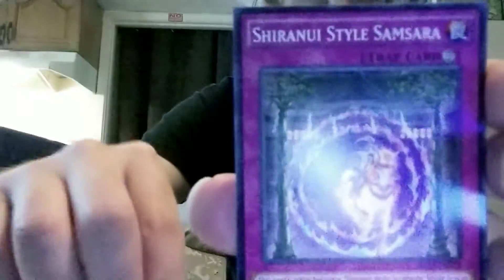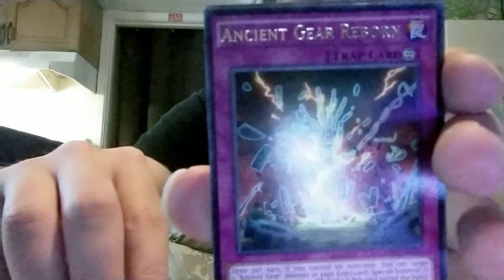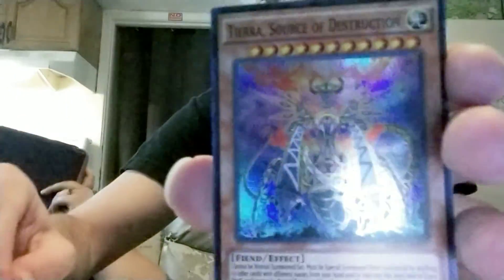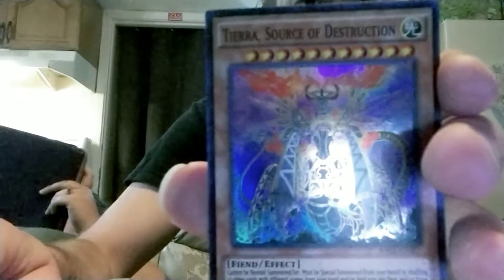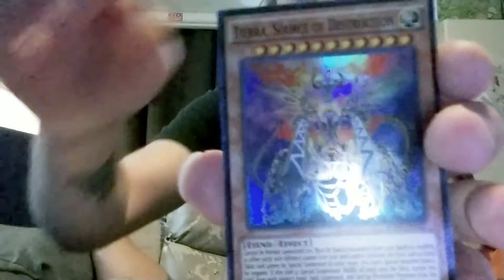That glare is terrible, sorry about that. So the rare was Ancient Gear Reborn. That looks sick. Tierra, a source of destruction - that looks pretty wild. Let's put that foil over there.